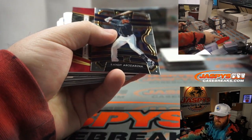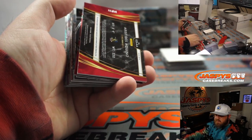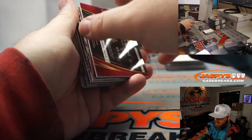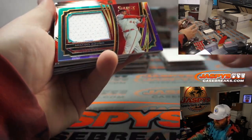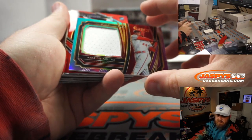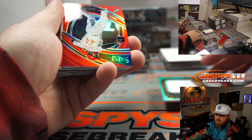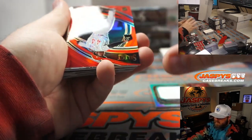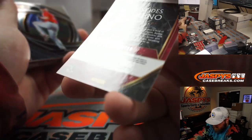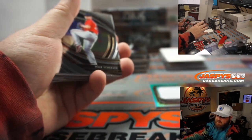Randy Arozarena for Tampa Bay Rays and the AL East — Patrick Garcia. Aristides Aquino jersey, 24 out of 99 for the Cincinnati Reds — going to the NL Central, John Dineen. Aristides Aquino Red Premier Level, 125 out of 199 for the Reds — also NL Central, John Dineen.